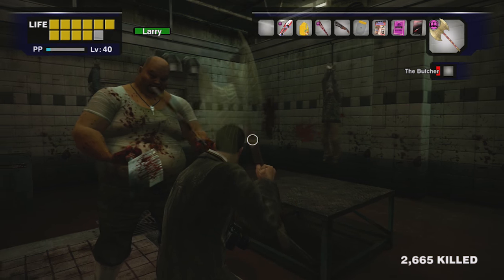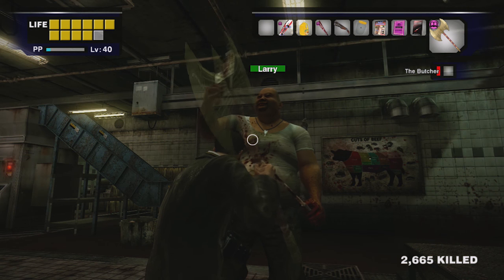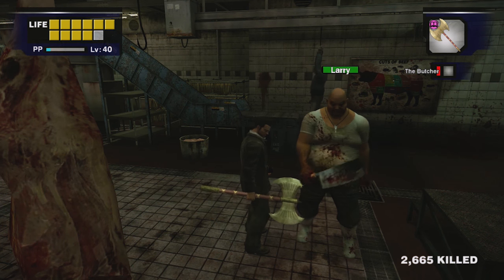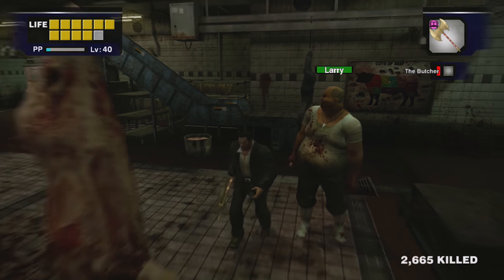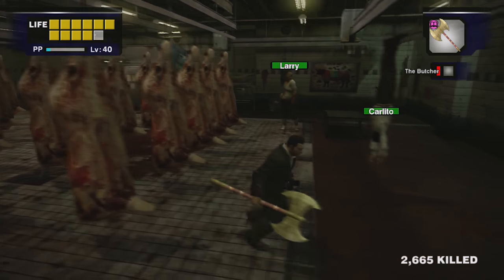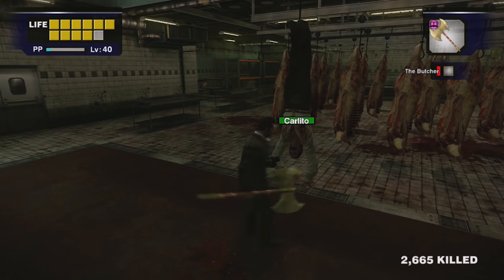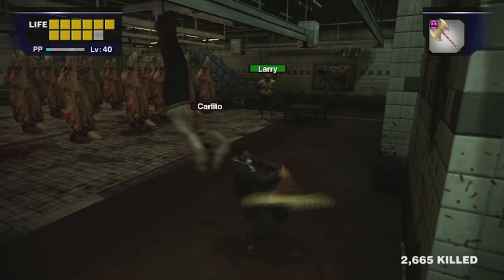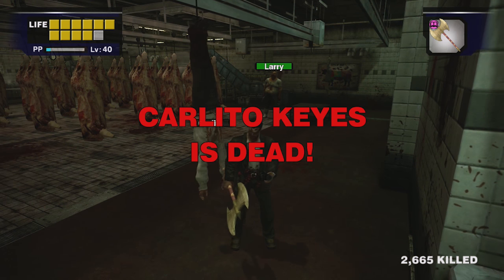The Battle Axe is a pretty sweet weapon. I bet I could even defeat Larry with it if I was okay with attacking Larry, but I'm not going to attack Larry because he's a cool bro as I mentioned in my Dead Rising video — if you don't attack me, there's no way I'm attacking you. Carlito, on the other hand — WAHOO! Just like a ragdoll.